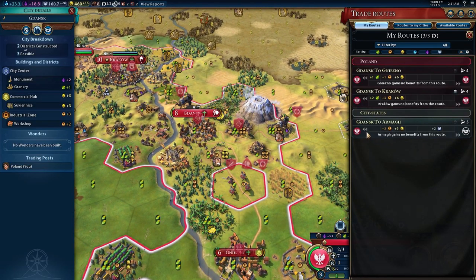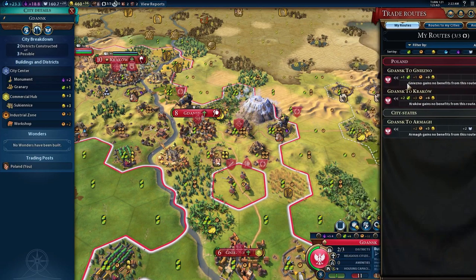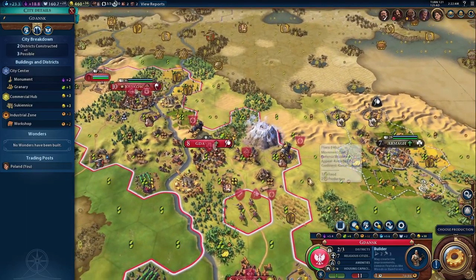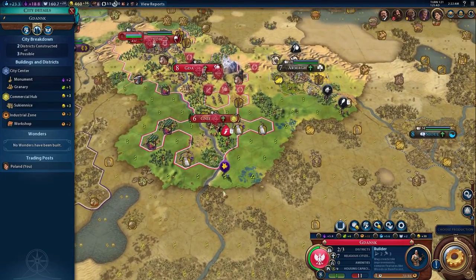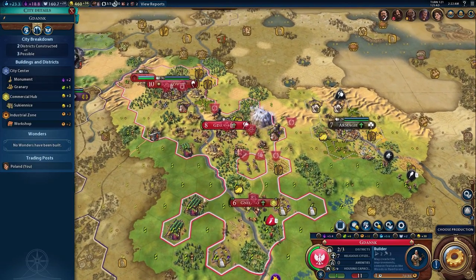As you can see, I have one foreign trade route going to a city-state, and I'm getting that additional plus two production — even though the city-state is a religious one that currently provides faith. When we take a look at my internal routes, we're getting that additional plus four gold — so instead of just getting two gold from each of these, we're getting a total of six in addition to the regular bonuses of food and production. That's a pretty strong building, considering you'll likely be building markets in pretty much all of your main cities.